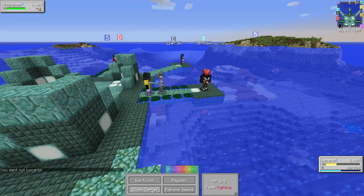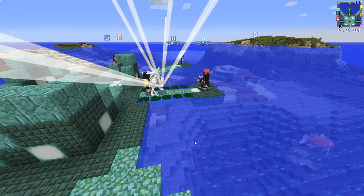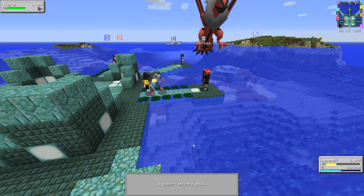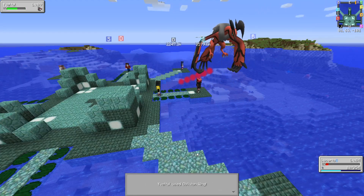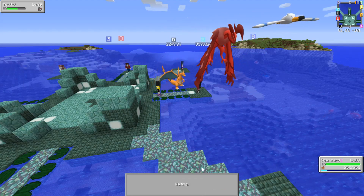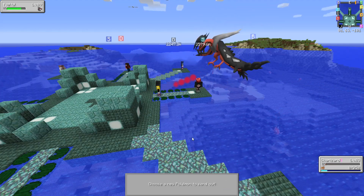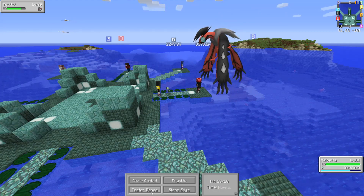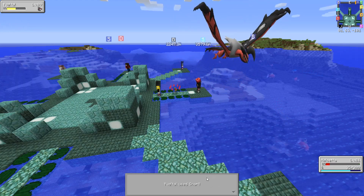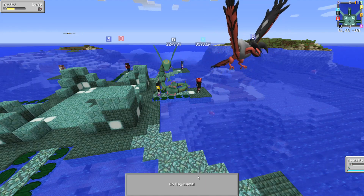Alright, Houndoom. Fighting-type is super effective, and I'm going to use Psychic because I think it's super effective as well — I could be wrong. We'll see. Let's use Psychic. Volatile — okay, so it's the other way around. Close Combat it is. Ow. Alright, Charizard you're up. Shadow Claw wasn't very effective — yes, Dark is the one that has the advantage in that triangle. Alright, Flare Blitz it is.